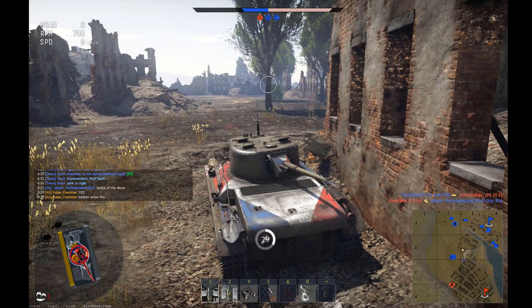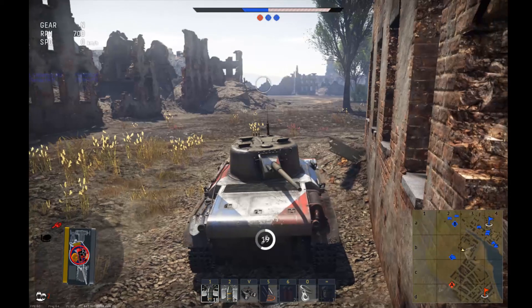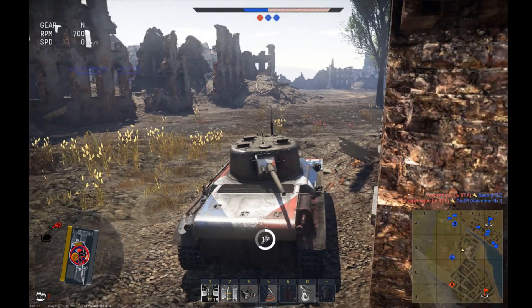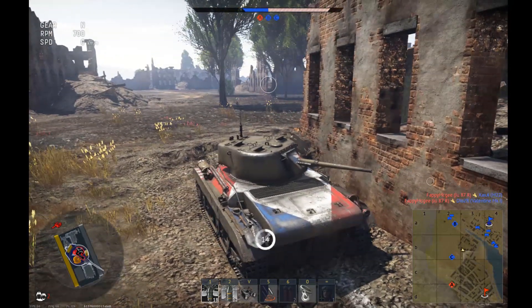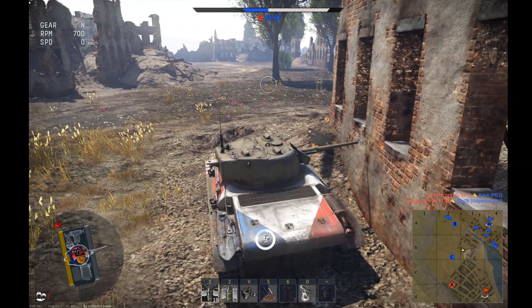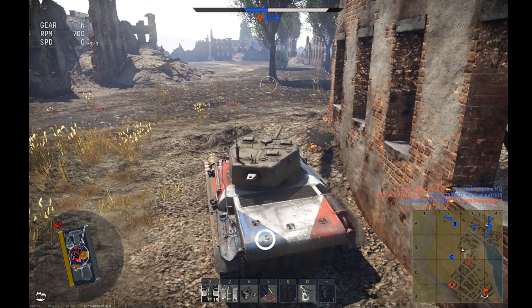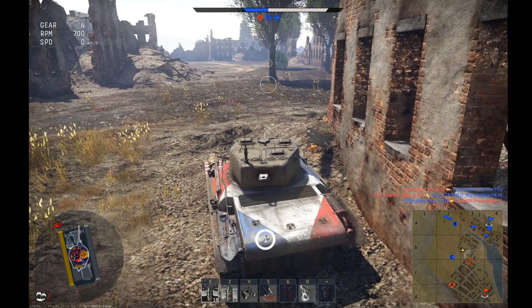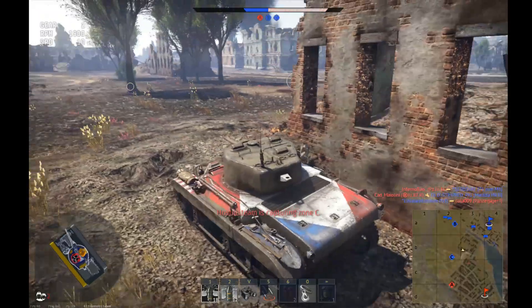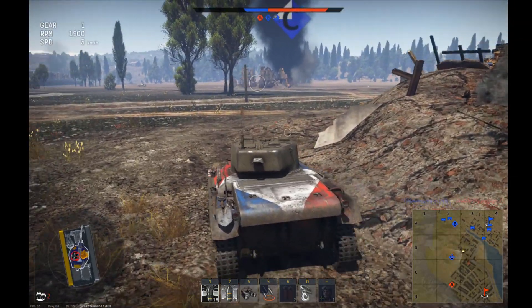Dropped artillery on myself. I can't believe that worked. I shouldn't be alive right now — there's no reason for me to be alive. Let's get my turret pointed in the right direction. I think I lived because I had my turret pointed so far to the other side. There's a dead guy and we've captured C. Wait, we're not capturing C.